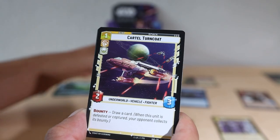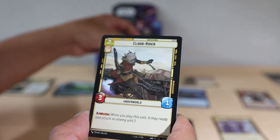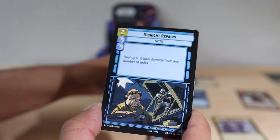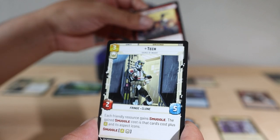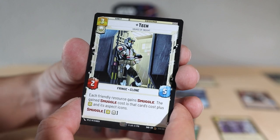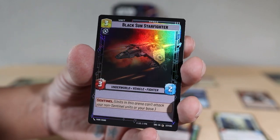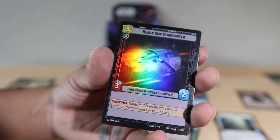Once Ahsoka comes out I'll be running an Ahsoka deck for sure — that's my main goal. Hopefully she's good. We got Cloud Rider. We're going to do a lot so stay tuned for that. That's an uncommon right here. Midnight Repairs. Something looks shiny in the back — Tech! Oh my gosh, Tech is so cool. I saw there's a Bad Batch character with a showcase card. A nice rare right there — Black Sun Starfighter.